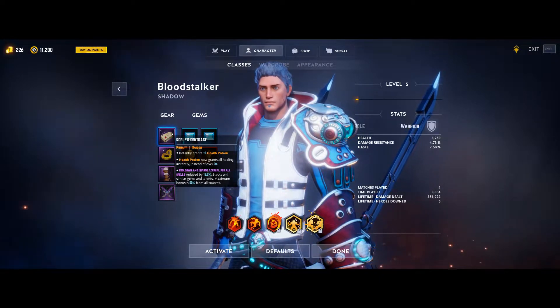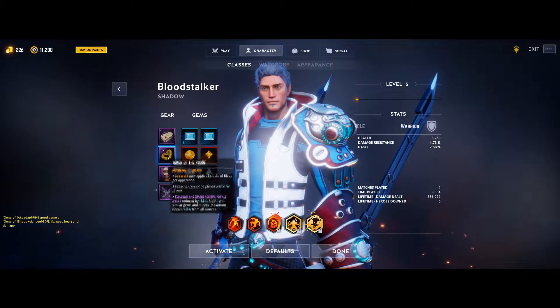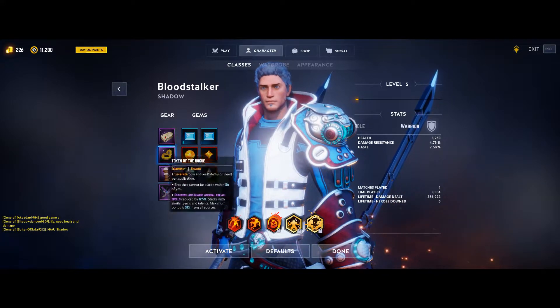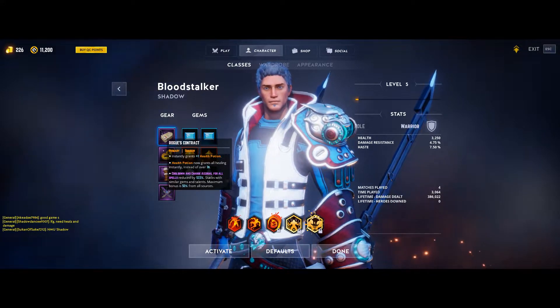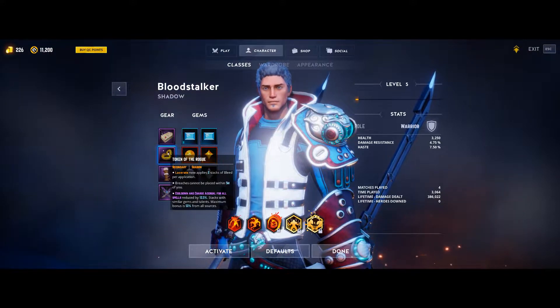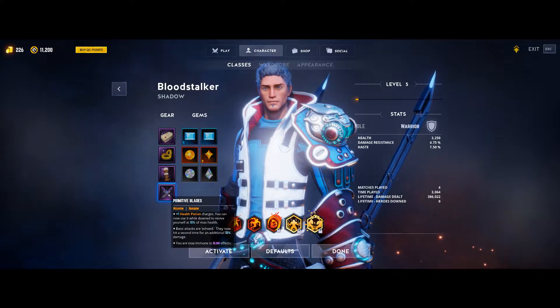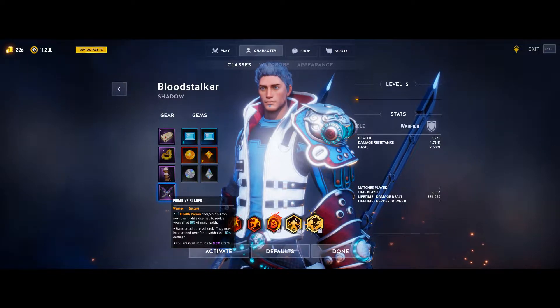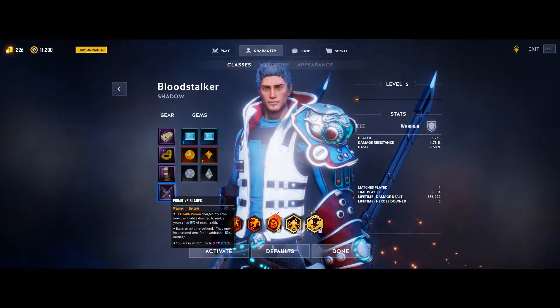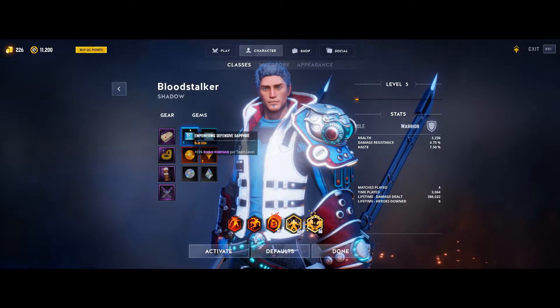First up we're going to go over the gear. The first three pieces are all interchangeable since they can all roll with the abilities or talents you're needing for this build. Two of the pieces of gear you're going to need 12.5% cooldown and charge accrual rate, and one of them you're going to need Lacerate adds two stacks of bleed instead of one. Your fourth piece of gear you're going to need basic attacks echo for 50% of their damage done. This build is very auto attack dependent and this gives you a 50% flat increase to your damage, which is amazing.